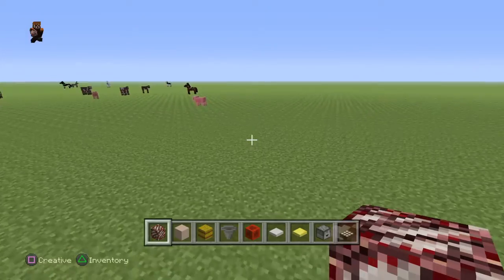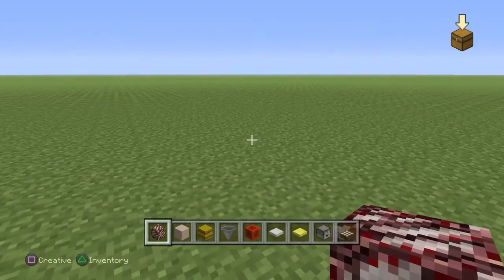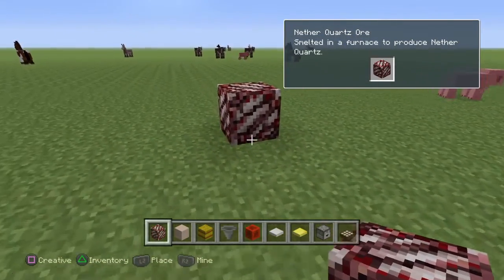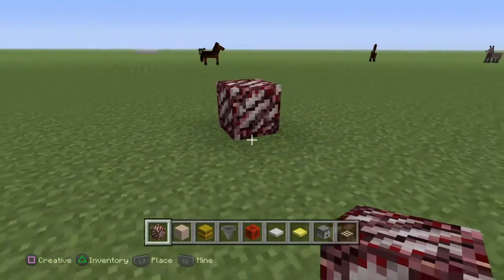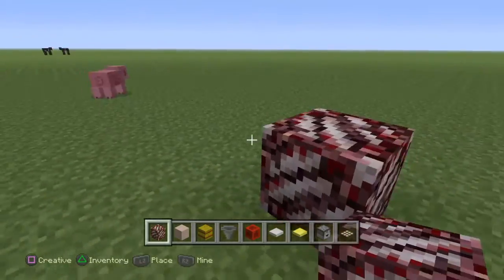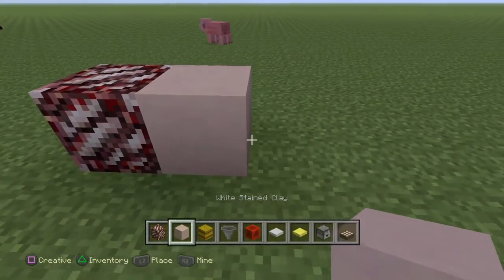I'm going to show you some of the blocks that came into the game in the latest update. This first one is called Nether Quartz. It can produce Nether Quartz which allows you to make Quartz, Chiseled Quartz — cool block stuff like that. It's just a really cool thing.